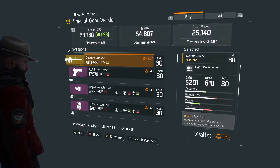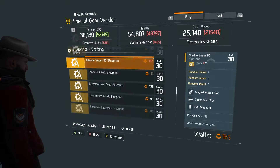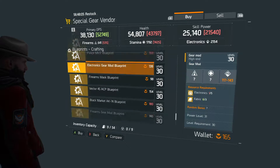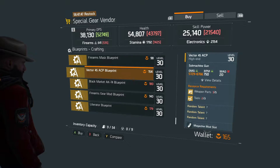You will need to buy this from the special gear vendor at the base of operations, because it is actually a blueprint that you will need to go and craft. It is pretty good — it's 154 Phoenix credits, which adds up to about probably two days worth of dailies and a couple of hours in the dark zone. But you will not regret buying this amazing SMG.